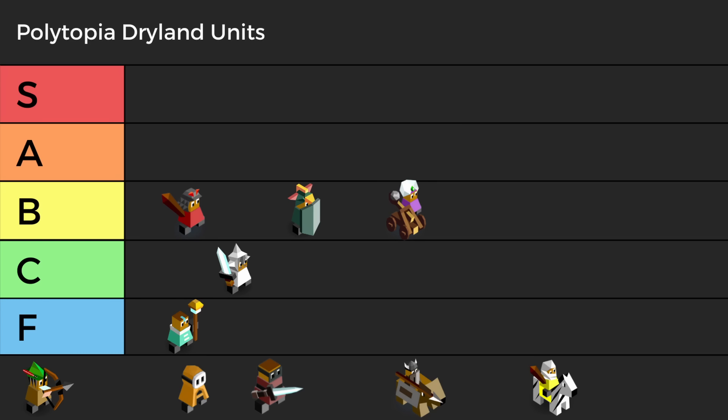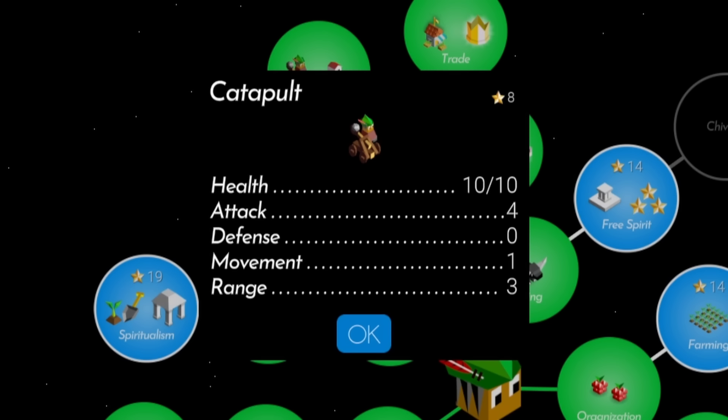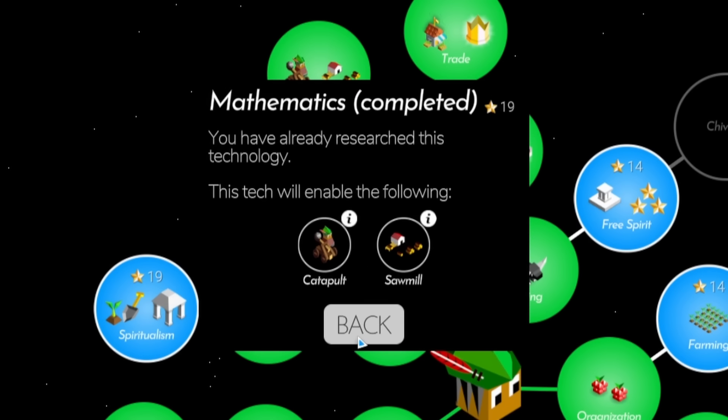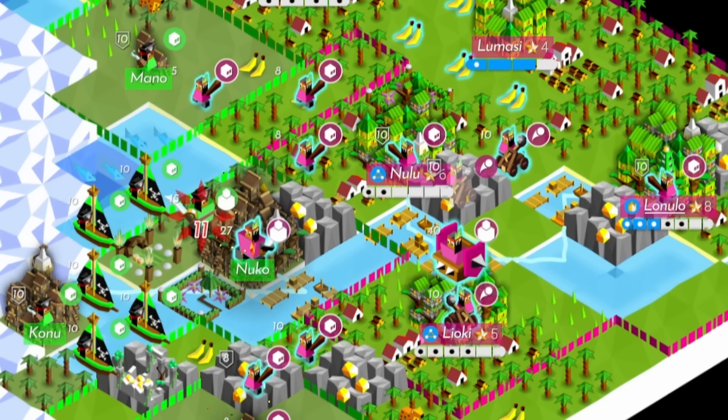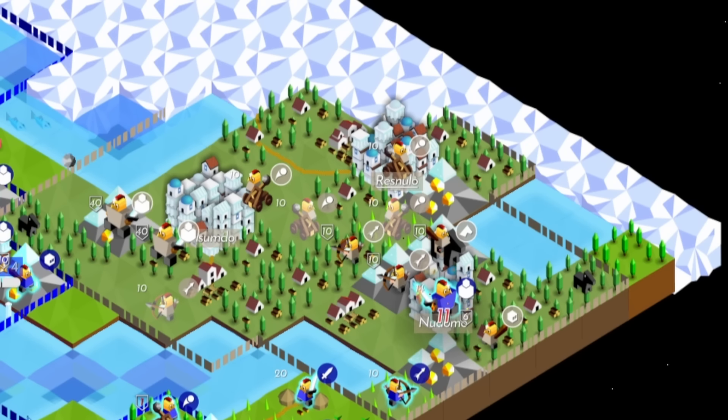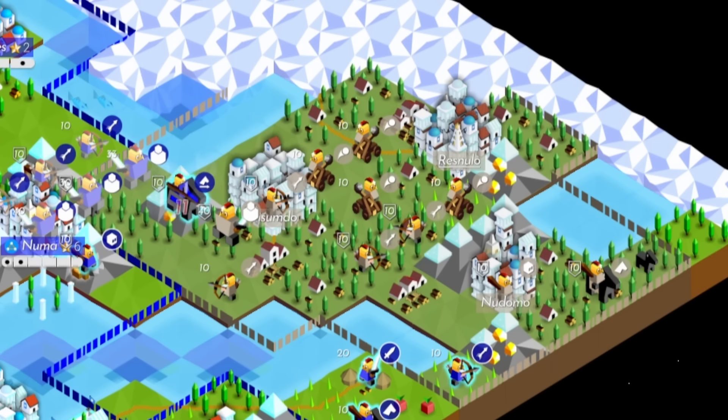Last in B tier is the opposite of the Defender, the Catapult. They pack a punch with an attack of 4 and come from the mathematics tech, which is generally useful for getting population and giants from terrain with lots of forest tiles. The downside to catapults is that they're difficult to use and costly. They cannot move and attack on the same turn, and are vulnerable if you don't have other units to protect them.